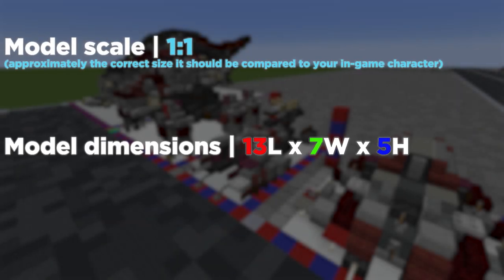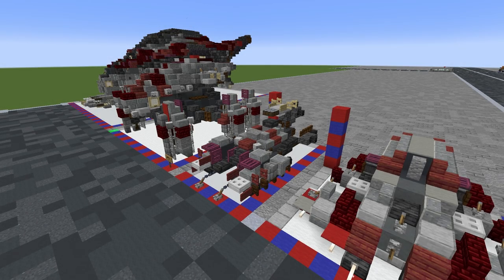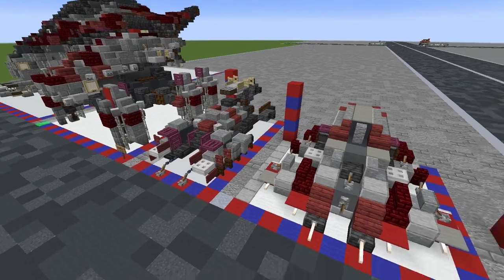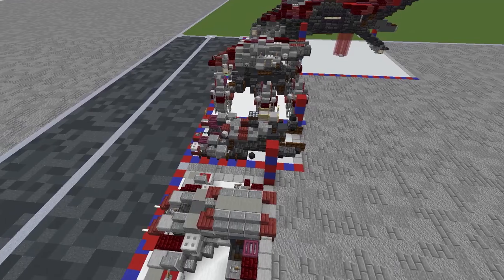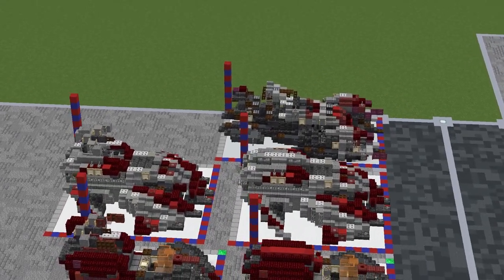Hey everyone, welcome back. This is a tutorial on the Banished Marauder which was seen in Halo Wars 2 - it's sort of like their medium anti-infantry vehicle. It is bigger than the Wraith, which is an interesting thing. It's a very large vehicle; you can see it even in the 2-to-1 scale lineup over there. It's still bigger than the Wraith.